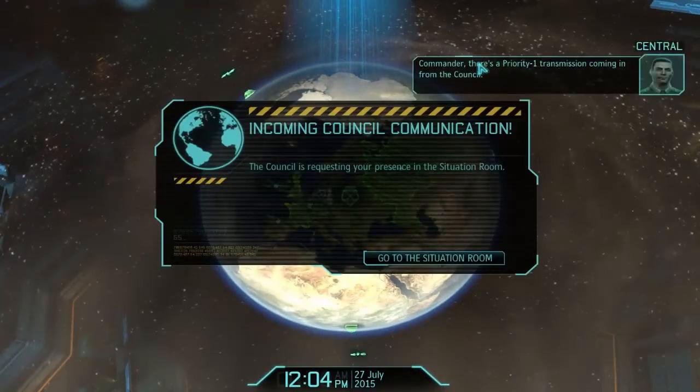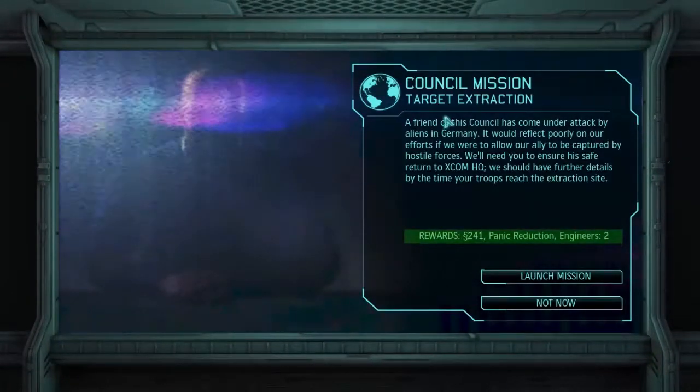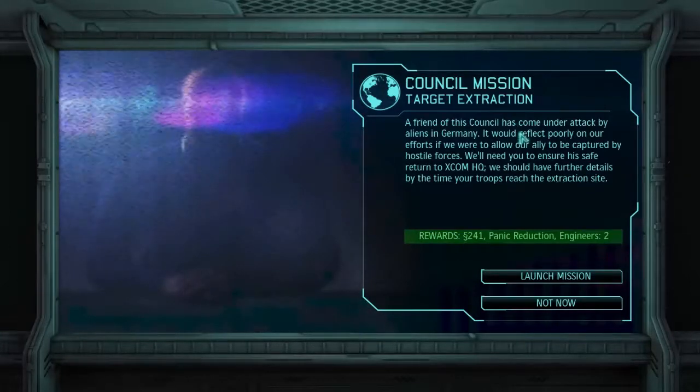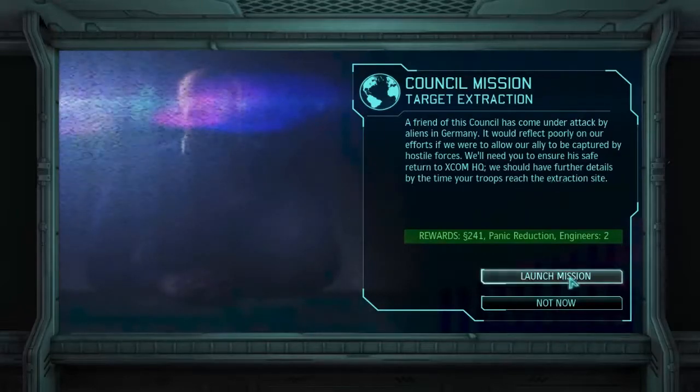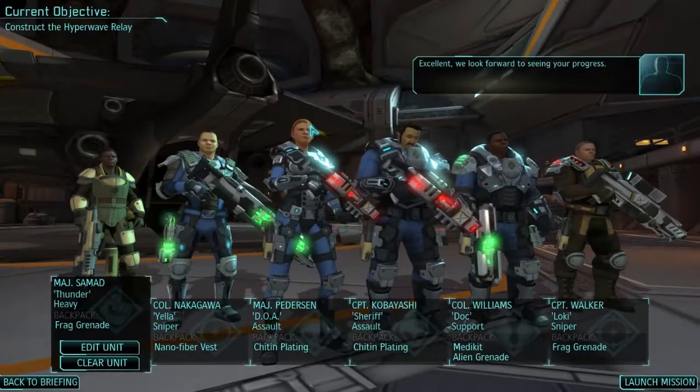There's a priority one transmission coming in from the council. A friend of the council has come under attack by aliens in Germany. We want to go do stuff in Germany because things were in trouble there. It'll reflect poorly on our efforts if we allow an ally to be captured by hostile forces. We need to ensure his safety and return him to XCOM HQ. Brilliant, let's do it.